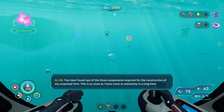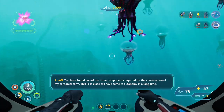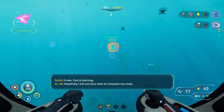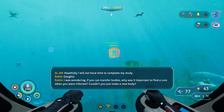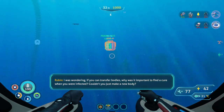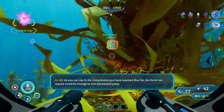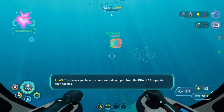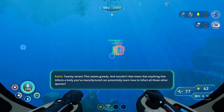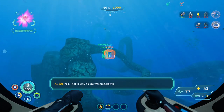You have found two of the three components required for the construction of my corporeal form. This is as close as I have come to autonomy in a long time. Is that sarcasm? It was — you're learning. I was wondering: if you can transfer bodies, why was it important to find a cure when you were infected? The forms we require combine biological and mechanical parts — the tissues you scanned were developed from the DNA of 27 separate alien species. Wouldn't that mean anything that infects a body you've manufactured can potentially learn how to infect all those other species? Yes — that is why a cure was imperative.